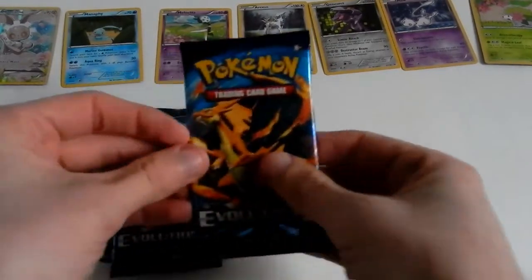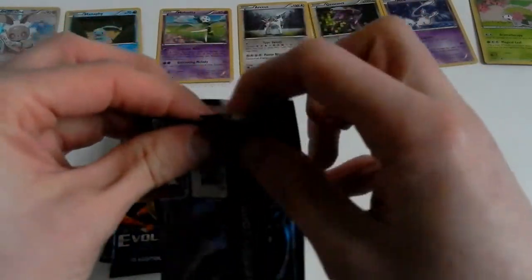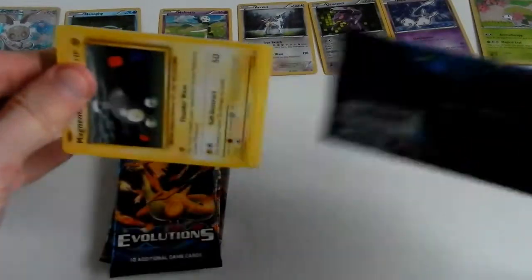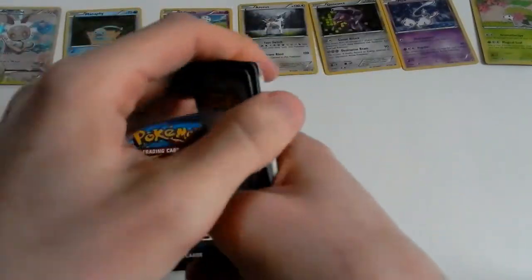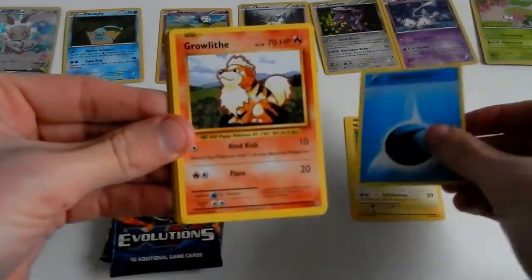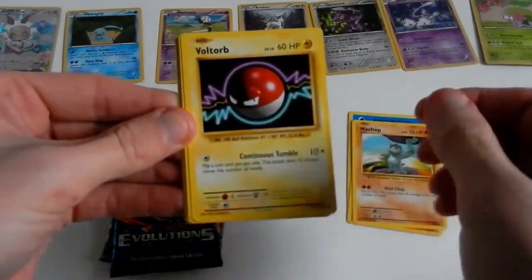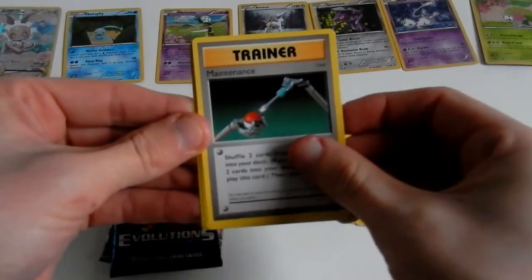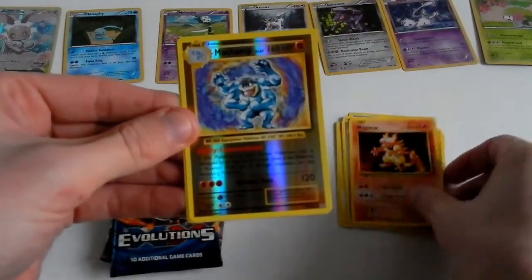So yes, we shall start off with opening Evolutions. Easy enough to open. Since I don't like to spoil the code card trick colors, hopefully I haven't spoiled it so far for you. Magnemite, Water Energy, Crowley, Machop, Voltorb, Maintenance, Switch, Magmar. The reverse is Machop.